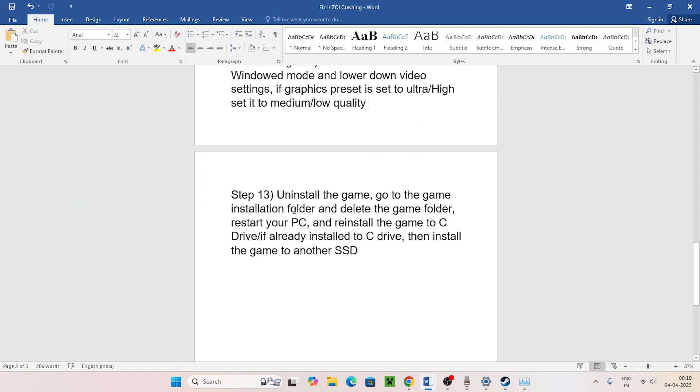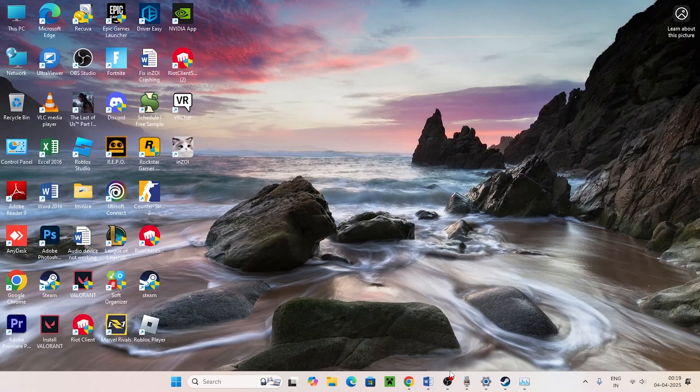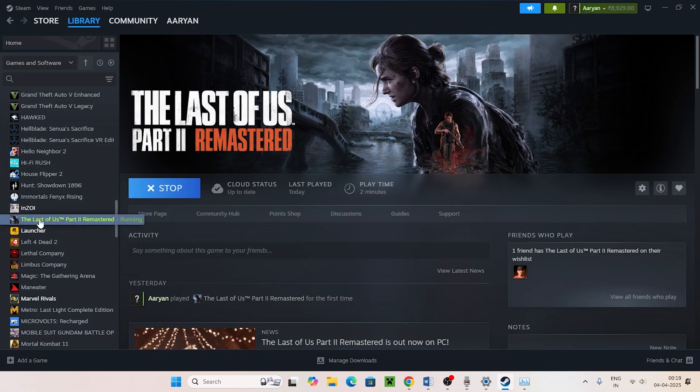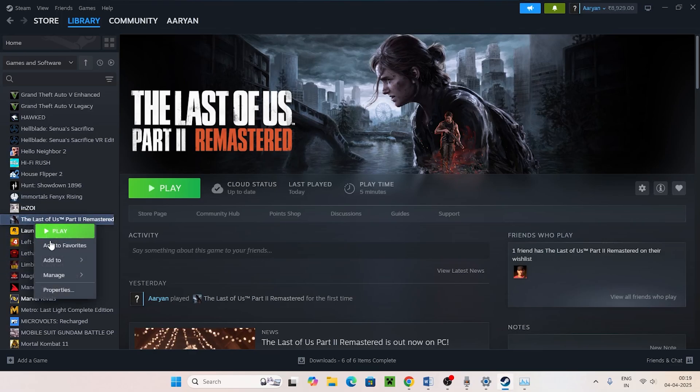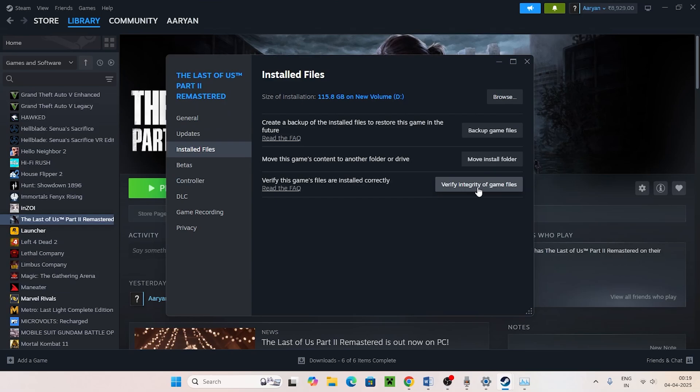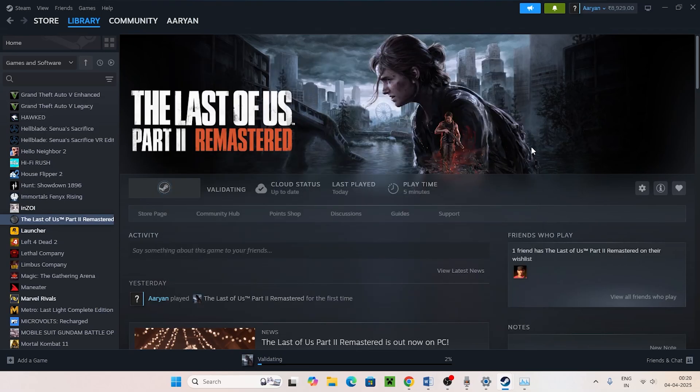If none of the above steps work, uninstall and reinstall the game. Right-click the game in Steam, go to Manage > Uninstall. When reinstalling, choose a different drive — either C or E rather than the current one. You should also verify the game files: right-click the game, go to Properties > Installed Files > Verify Integrity of Game Files. This will cross-check all game files and fix any corrupted or missing ones. I hope this video was helpful — don't forget to subscribe and click the bell icon.